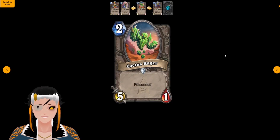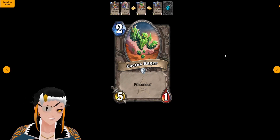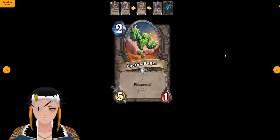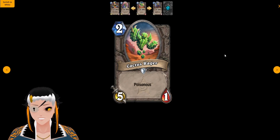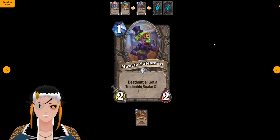Cactus Rager is a two cost, five attack, one HP minion with Poisonous. It's been a while since we've seen a Rager, however I honestly don't expect this one to see too much play — and that's honestly all I have to say about this card.